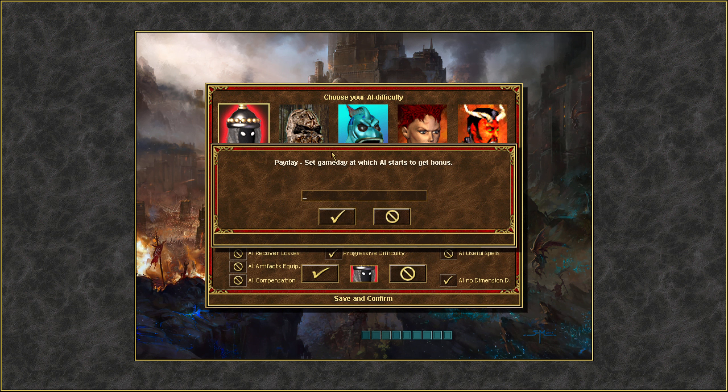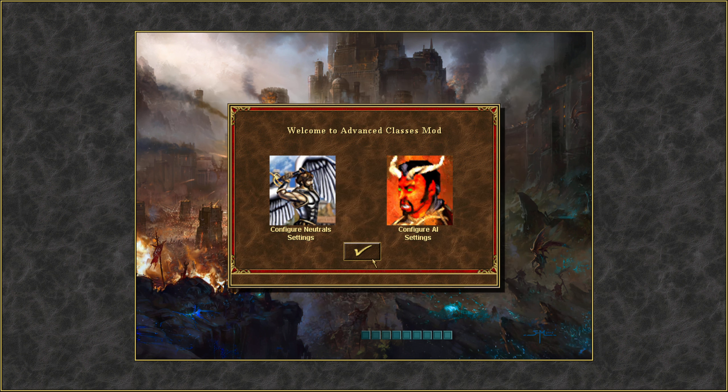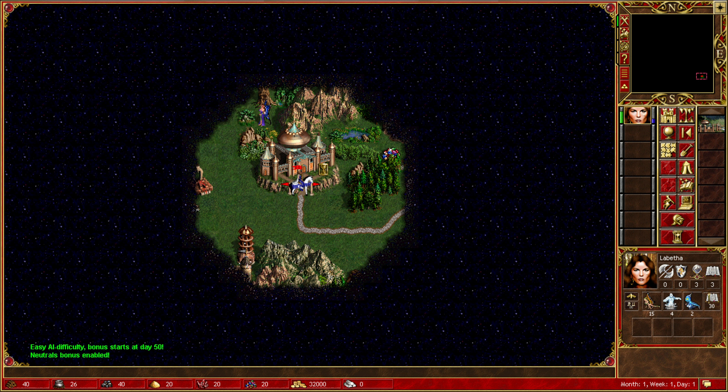If I turn on progressive difficulty, it means it'll slowly go from easy to medium to hard to extreme to insane and then I'll die. Let's say 50 and 100 for what day they should increase. So I've got time - basically I've got time to steamroll before things hit the floor.